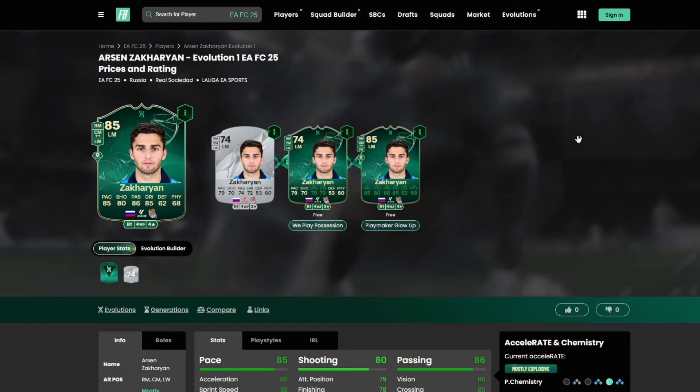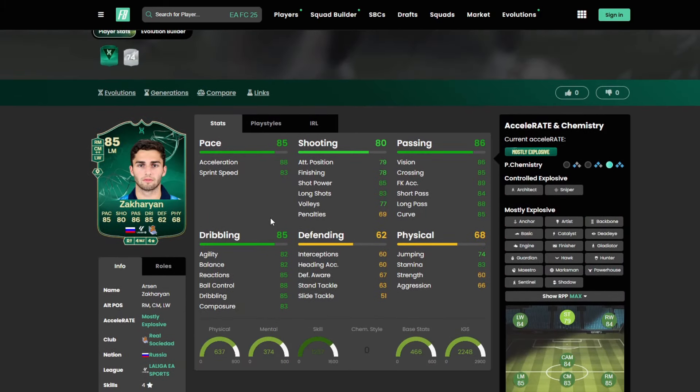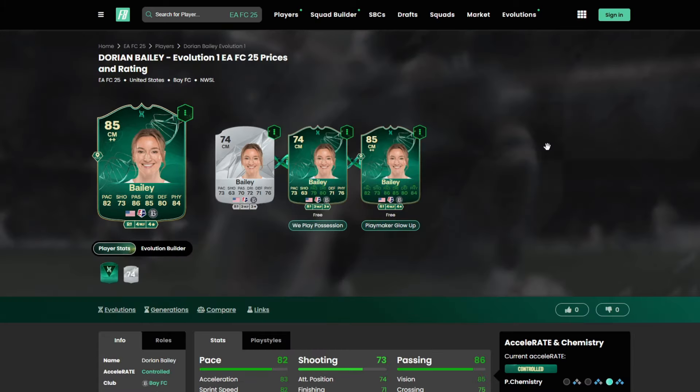Not quite sure how to pronounce this player's name, but he looks like a fantastic option from La Liga with great stats all around. Prioritize him in a more attacking role, either out wide or in that playmaker role in midfield — a Hunter is going to be your best bet. Four star, four star — Winger Plus, Wide Midfielder Plus, Wide Playmaker Plus as a LM, and Playmaker Plus Plus as a CM. Play styles: Golden Decisive Pass, Long Ball Pass, Tiki Taka, Finesse Shot, and Flare.